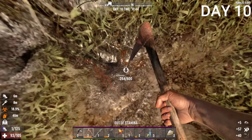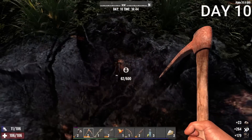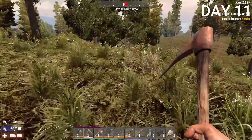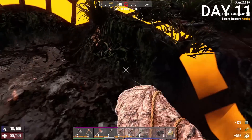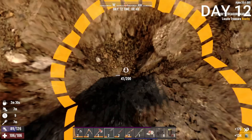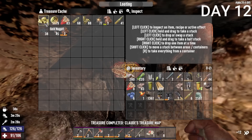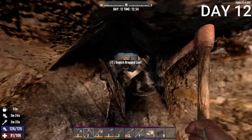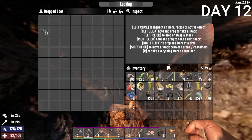The iron pickaxe made mining so much easier. As I was mining, I found a treasure map and decided to go for it. I continued getting resources and made an iron axe. The next day I went to the treasure — it took the entire day, probably because I wasn't digging correctly or my shovel wasn't great. Eventually I found it: 5,000 duke coins, gold nuggets, and a bunch of ammunition. This was actually worth it — I could sell the gold nuggets to the trader for even more dukes.